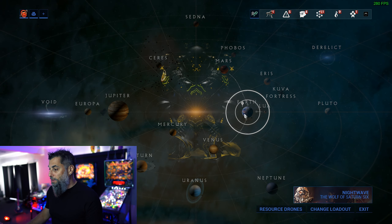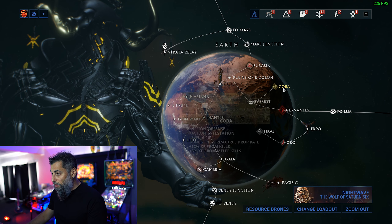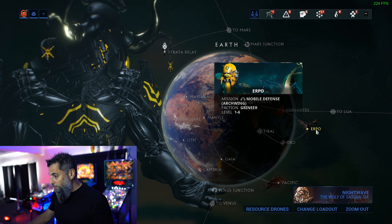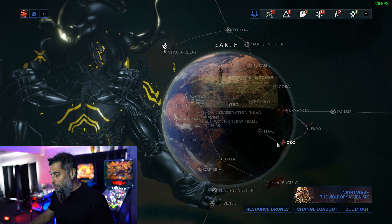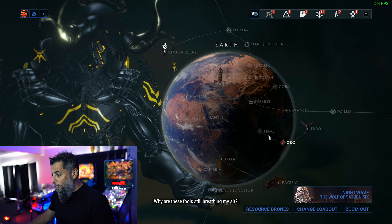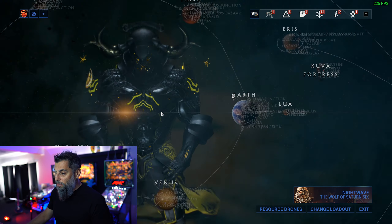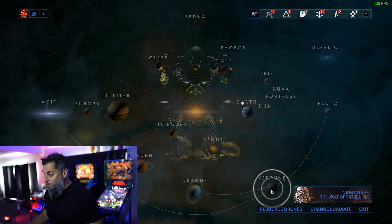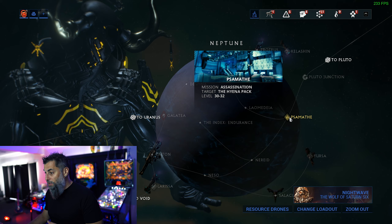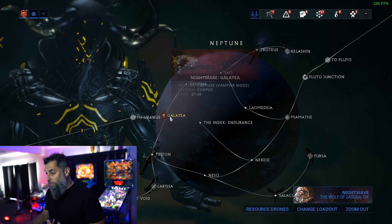Let's have a look at this in practice. If we look at Earth, pretty much all of Earth is a tier 1 area. You can see there level 6 to 16 — that's tier 1. Level 1 to 6, tier 1. The final boss at level 25 is tier 3, and the rest are tier 1. If you jump across to more advanced areas like Neptune, you're now into tier 3 — level 30 to 35, 30 to 32. These are all tier 3 missions.